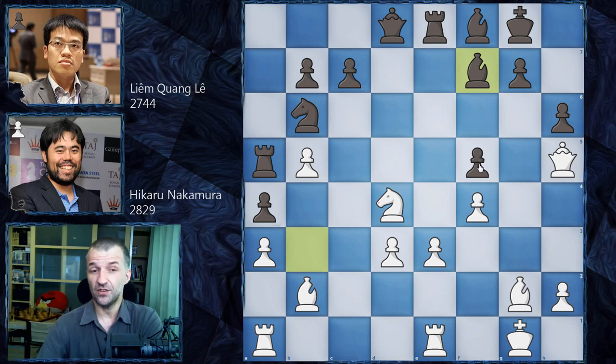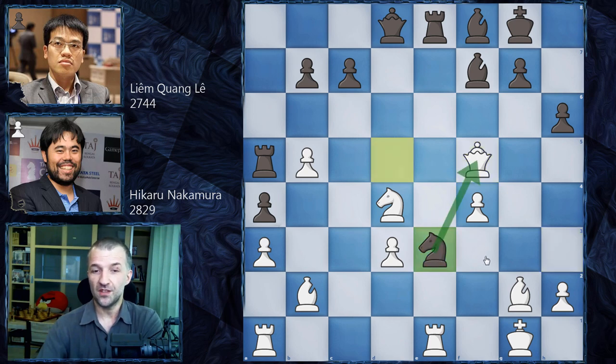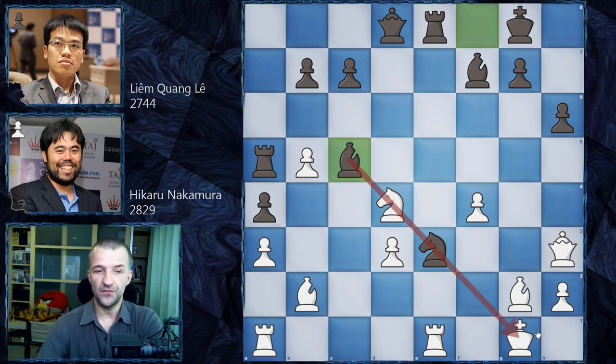Hikaru says okay, I'll win that pawn anyway — so Qh3. This pawn is attacked twice. Now we have Nd5, then Qg3. Taking the pawn would be a disaster — it's losing. Qg5, Ne3, this is the problem with the tempo on the queen. Qh3, then Bc5, the bishop goes to this diagonal and it's all lost.